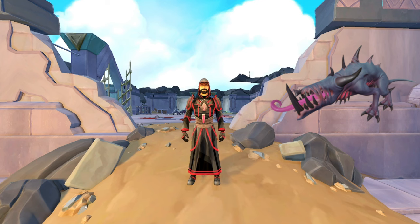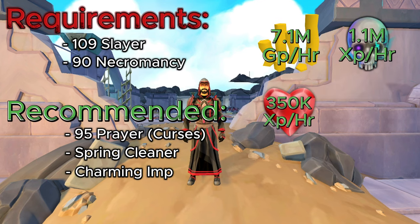In this method, we're going to be talking about AFKing Abyssal Beasts. As for the requirements, you are going to need 109 Slayer in order to do any kind of damage to them. Also, 90 Necromancy, just for you to have the abilities to be able to dish out damage to them. As for the recommended 95 Prayer for your Curses, you're going to want to use Deflect Melee here, so it's pretty recommended to have Curses unlocked as well.